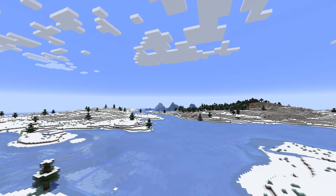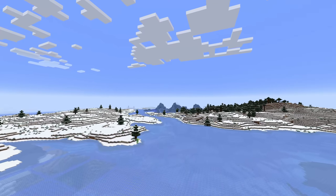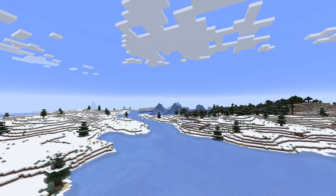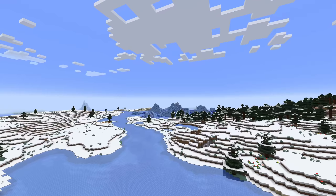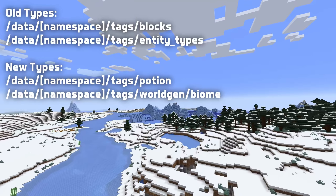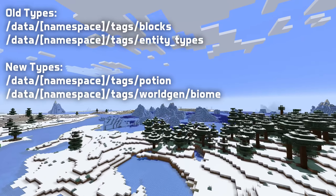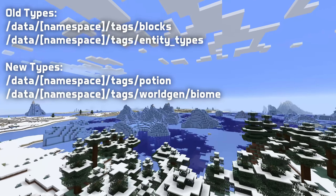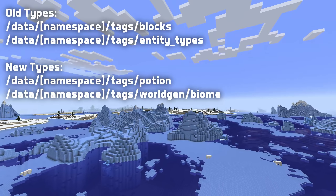Of course, being able to make these tags doesn't necessarily mean that you can actually use them for anything useful, but this opens up for further interesting developments in the future. However, some new tag types are already used in custom world definitions, which we'll get to in a second. Tags for types that already supported tags are still defined in the same place, but all other types follow a new pattern: data slash your namespace slash tags slash and the registry name. In practice, this means the tag name is in singular rather than plural.